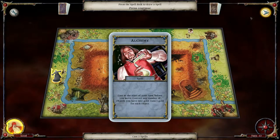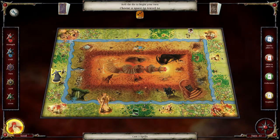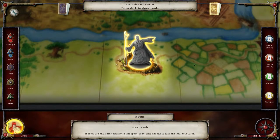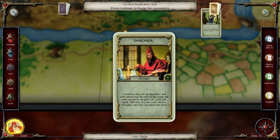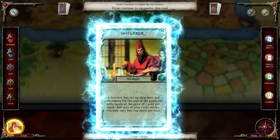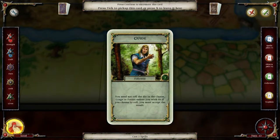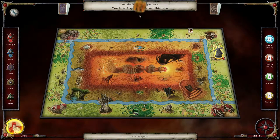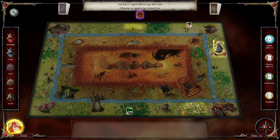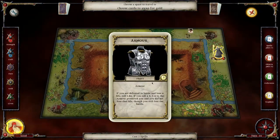Before we move, convert any number of objects you have into gold — well, that sucks. We want to go where we can draw two cards, so the ruins. We draw two cards. A sorcerer sets up shop for the rest of the game — he sells spells at one gold per spell, only for craft. He doesn't roll the dice — he's a follower, that's cool.